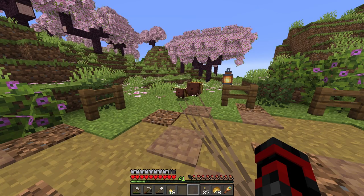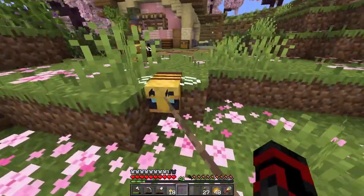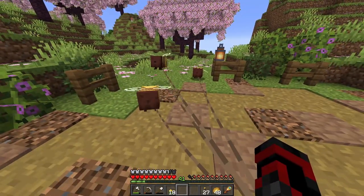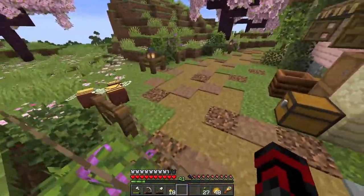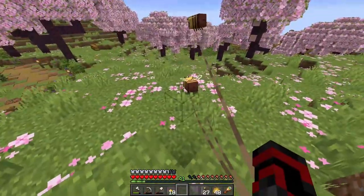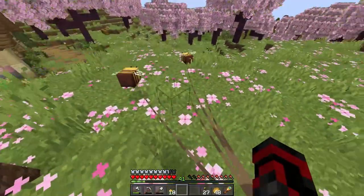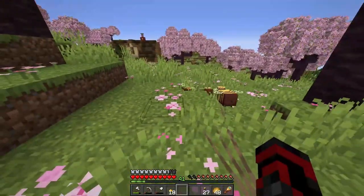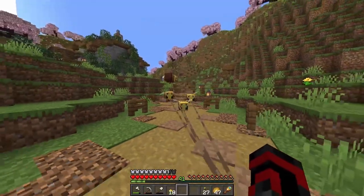Over the course of this trek, there have been more obstacles than I expected. These guys will find absolutely anything and everything to get caught on, distracted by, or stuck within. They are cute though, so they've got that going for them. Since I've reached the cherry grove, these bees have gone absolutely haywire — they treat every flower petal patch on the ground as flowers they can pollinate, and trying to move them at all is a nightmare. With every increase in elevation, the bees get caught at the ledge trying to fly in the opposite direction. This is painful. I should have taken the long way around. Never take bees through cherry groves.